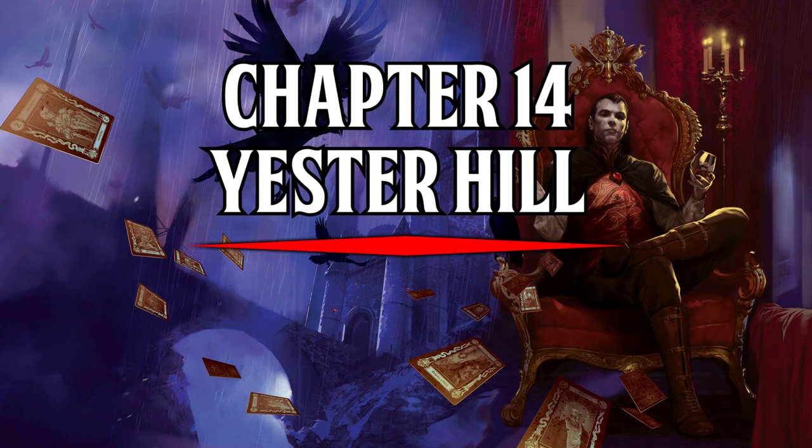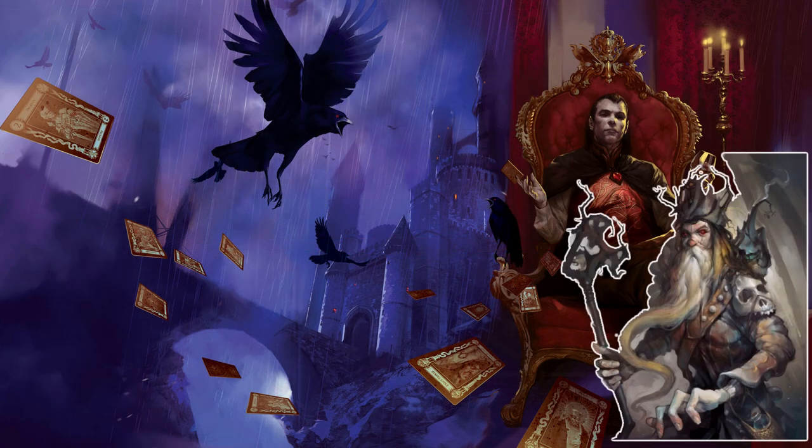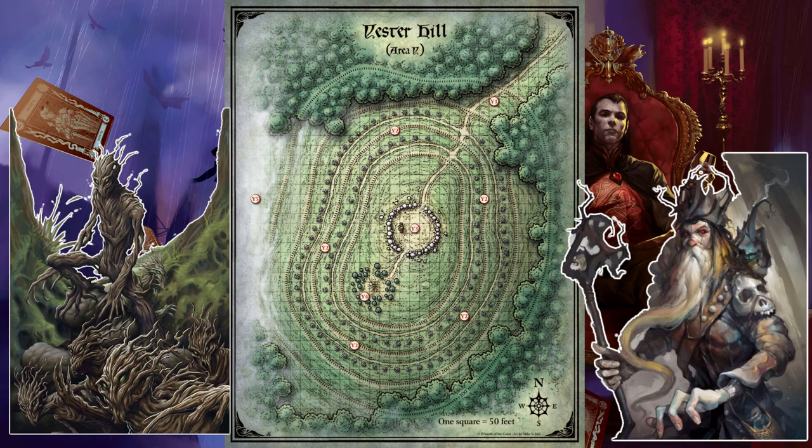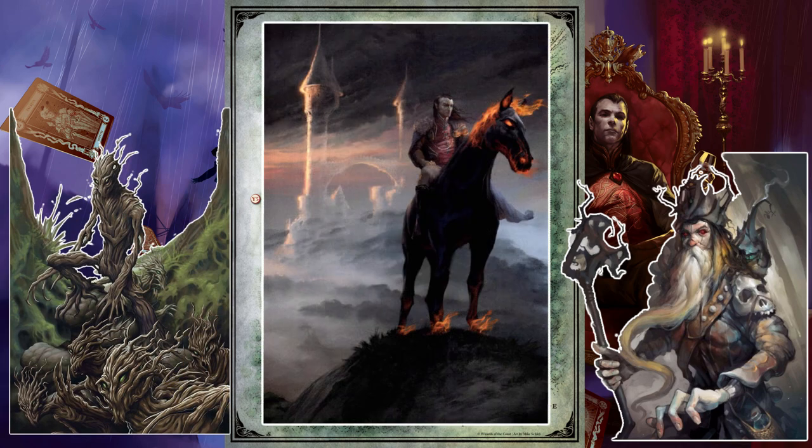Chapter 14: Yester Hill. The Druids who worship Strahd as the Lord of the Land and the Master of the Weather convene here, atop Yester Hill, on the very edge of Strahd's Domain. This hill is also where the evil blights that walk the Salavitch Woods are born, and where Strahd comes on occasion to glimpse his ancestral home.